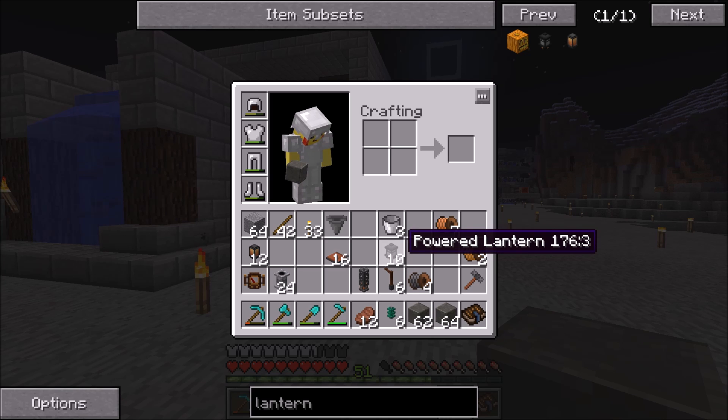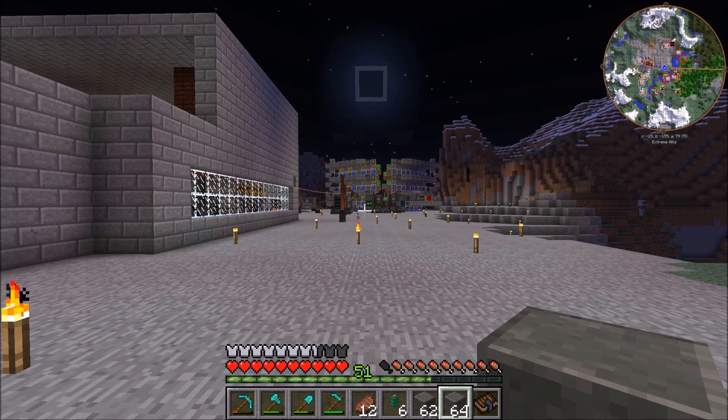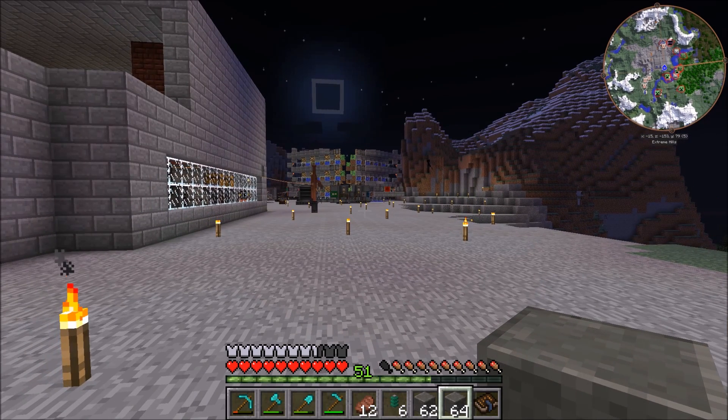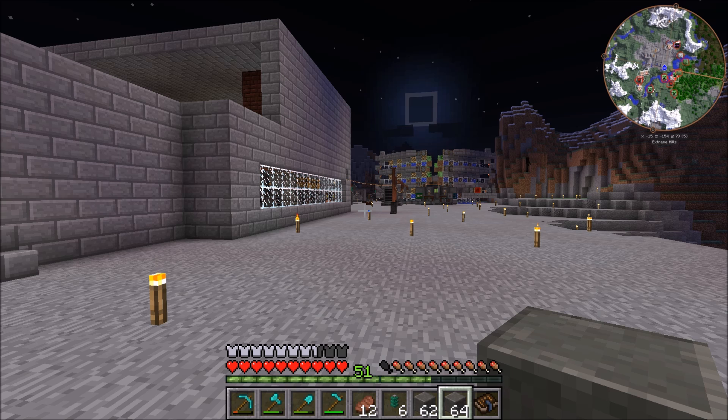The powered lanterns actually are awesome — they work almost like a magnum torch. They light up the area like glowstone and then will prevent mobs from spawning anywhere in a radius of 32 blocks, which is awesome. I wanted to use those but I'm having a little bit of trouble connecting them — I can wire from one to the other but I don't have a great way to actually connect them to power over there.